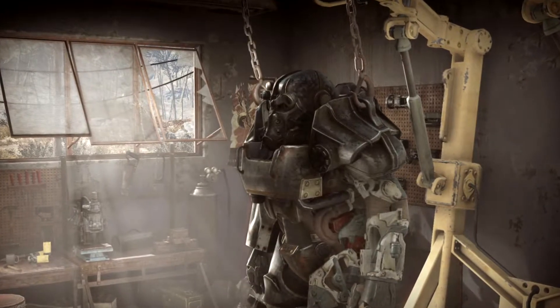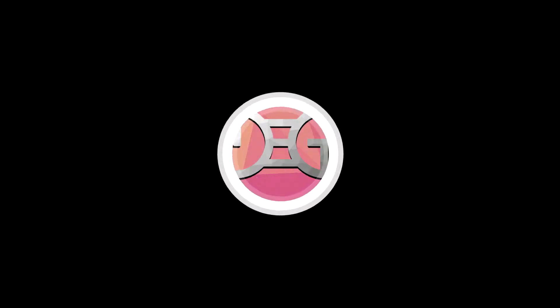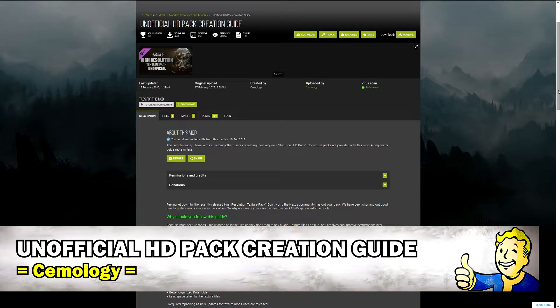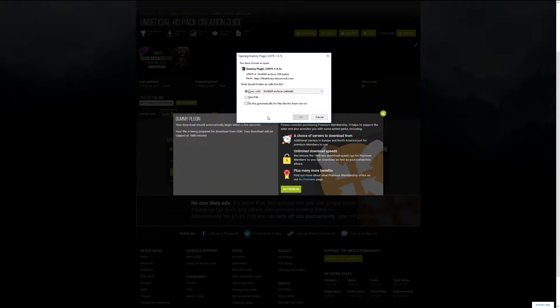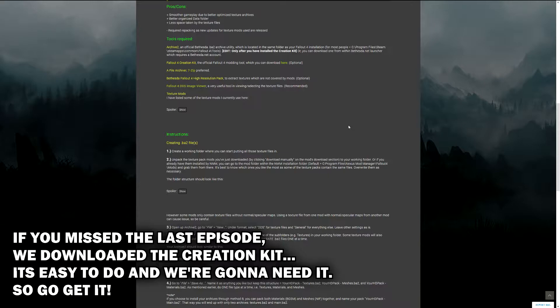Today we're going to move on to a way to make our game move that little bit faster. It is the unofficial HD pack creation guide by Simology. This creation guide comes with a blank ESP file that we need to download, so we'll just manually download that and get it ready for later. Given we've already downloaded the creation kit, this is a very simple thing to do.